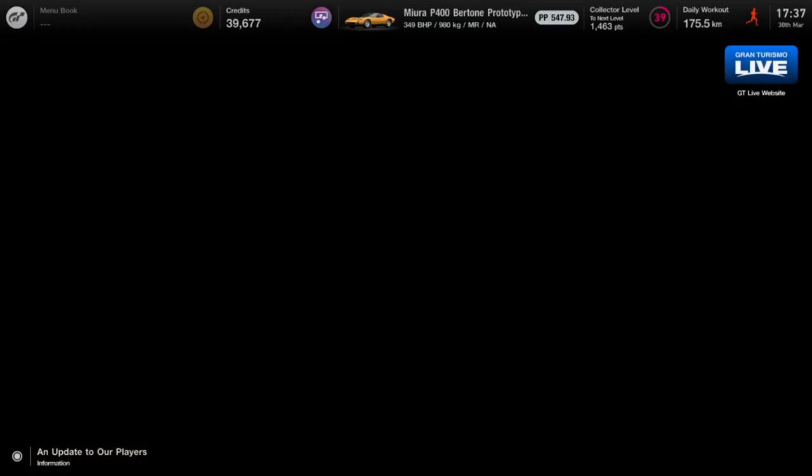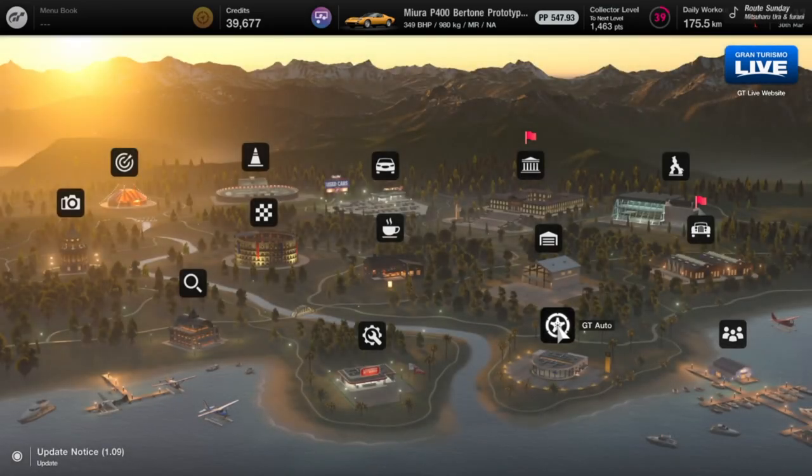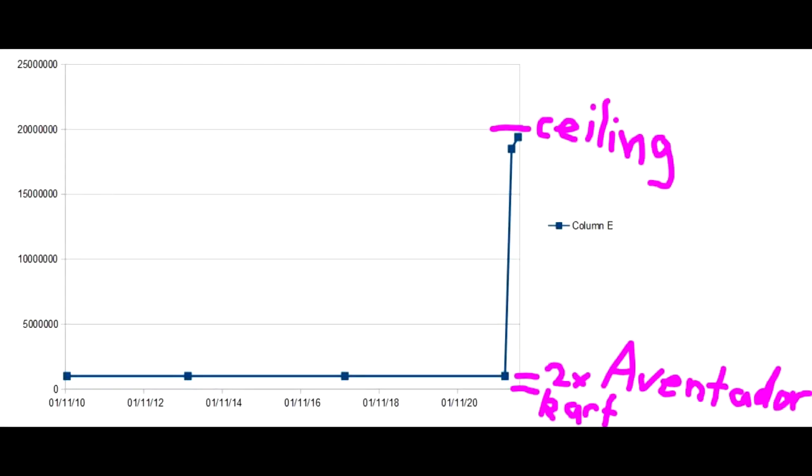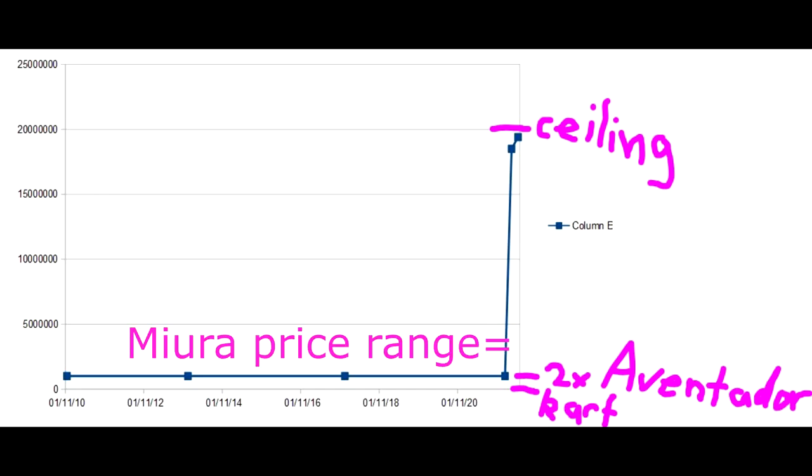All those price increases mean nothing compared to the McLaren F1 going from $1 million to $18,500,000. Like the Miura, it's dynamically priced in the Legend car dealership and went up by another $900,000 in the second rotation, so $19.4 million. Here's a crudely drawn graph illustrating how the price was steady at $1 million, then jumped to $18.5 million, then $19.4 million — just to rub it in.